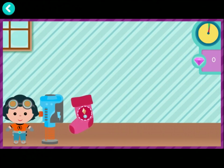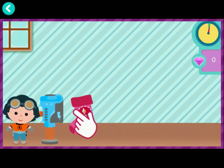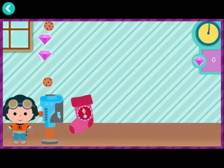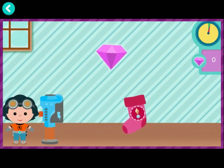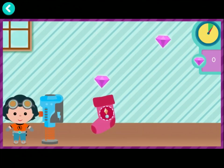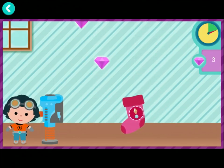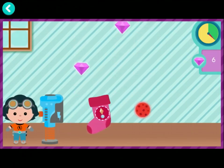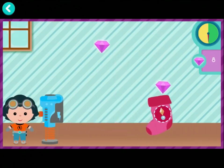Rusty has made a machine to help Santa send presents right to stockings — the Stocking Stuff-O-Matic! We need to collect great gifts to stuff in each friend's stocking! When you see a gift for that friend's stocking, swipe to move the stocking underneath it to collect it! Try it! Let's collect Genie Gems for Shimmer and Shine!